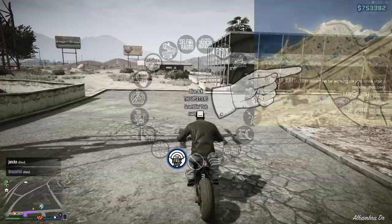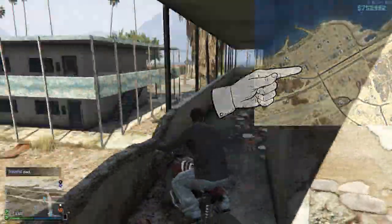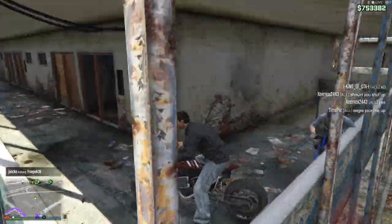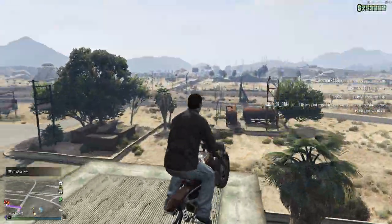The next location is the abandoned hotel in the middle of the desert. One strategy for using this location is to stay on a bike and roam around it while riding. There's even a ramp you can use to make a quick escape if you're being contested.